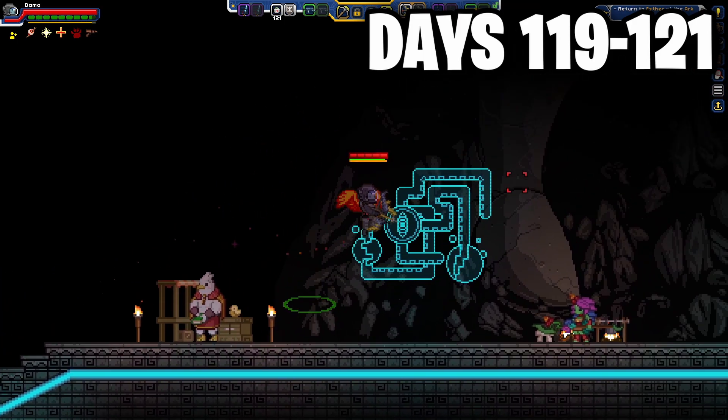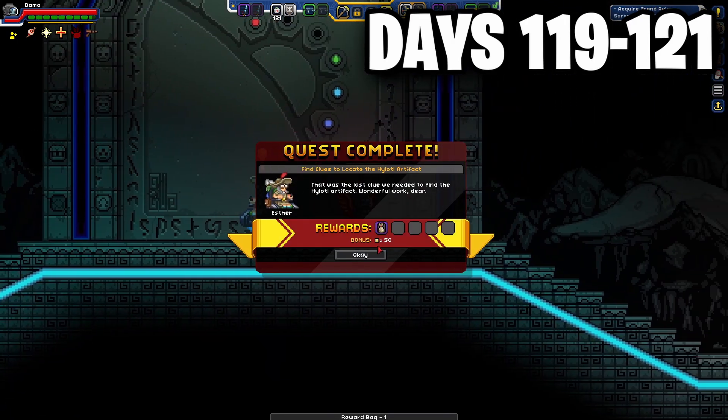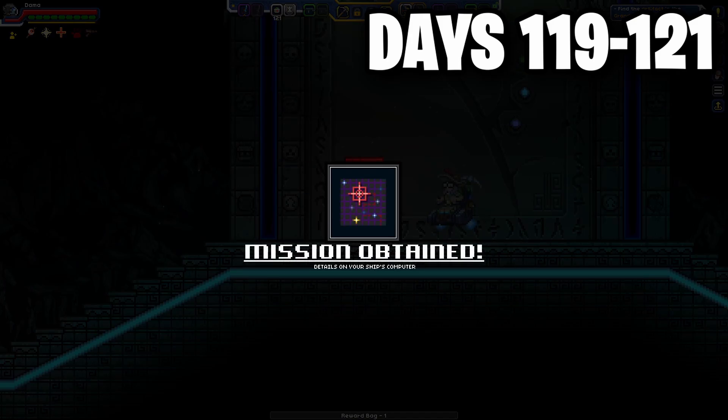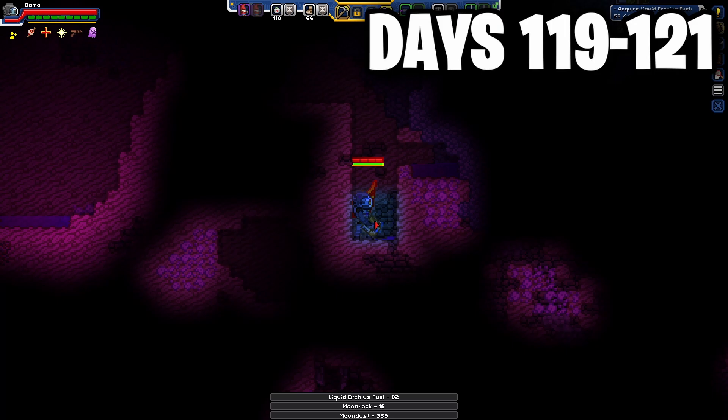Right after beating the Relic Guardian, I kind of just thought about that for a little, then I just got off for the night. Anyways, the next day, after getting through the floor and hunting grounds, I decided to visit a moon once again and went looking for plutonium, as we would need some of it to advance our research tree.